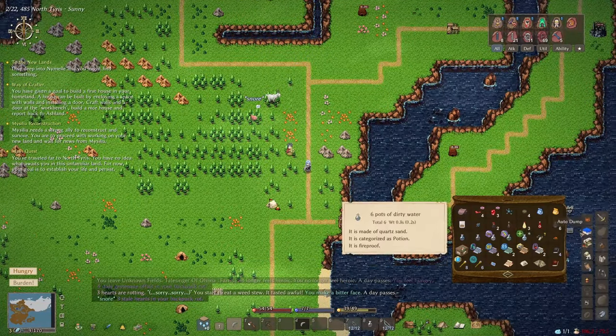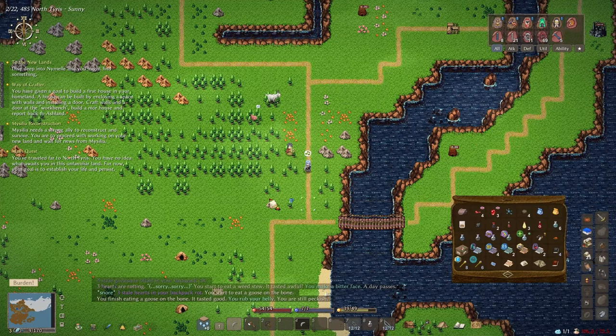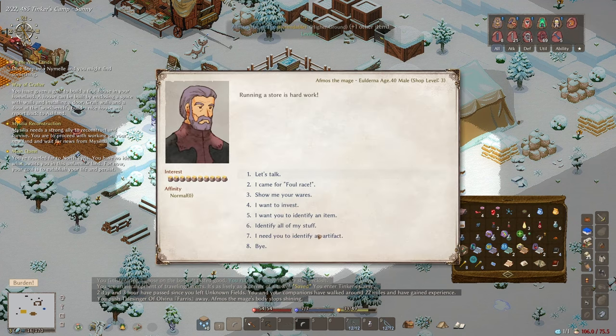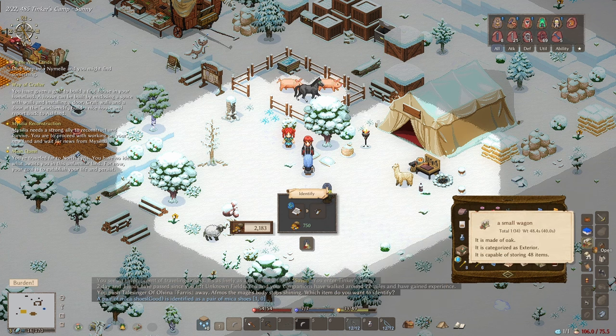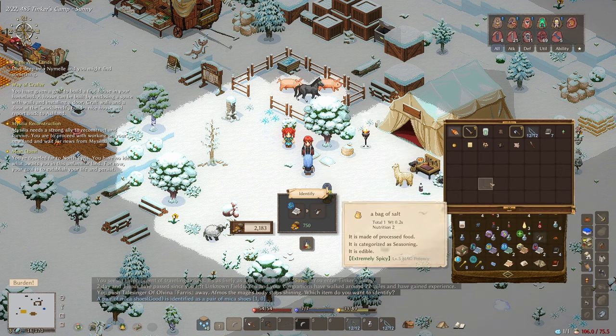I'm hungry but not actually eating, so let's quickly eat some goose on the bone. Let's see what these mica shoes are — I need someone to identify an artifact for me. It costs 750. A pair of mica shoes: DV plus 1, drains your endurance, increases your luck — they're crap, I'll sell them. There's also an axe and a longsword but spending 750 to identify them doesn't seem worth it — I'll just sell them.